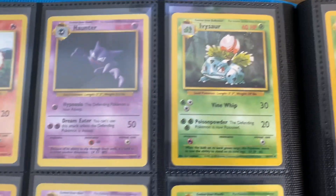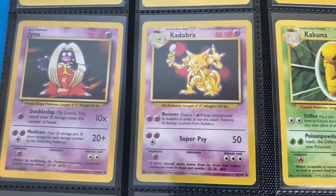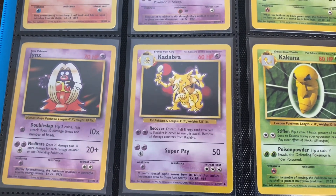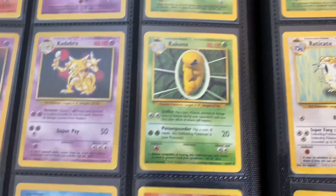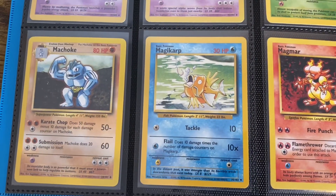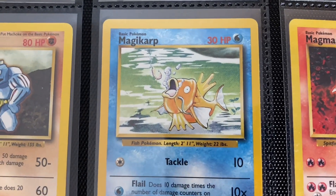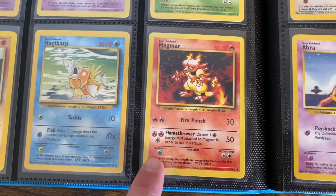Ivysaur. I always pick the Grass Starter, so I love the Grass Starters. Getting into the uncommons now. We've got Jynx, Kadabra — love this Kadabra artwork. Before the guy finally relinquished the name Kadabra, it was a while before we got Kadabra cards again after WotC stopped printing cards. Got Machoke. Magikarp — love that Magikarp artwork. Just an action photo. So historical, that Magikarp is.